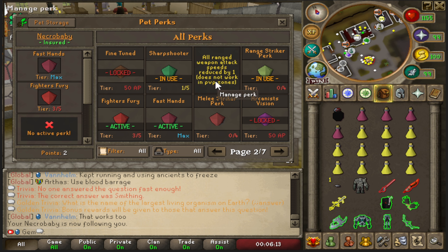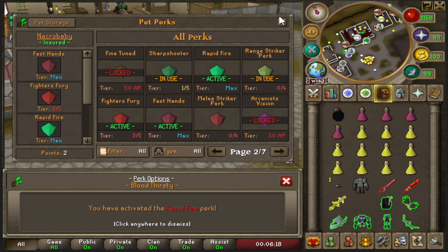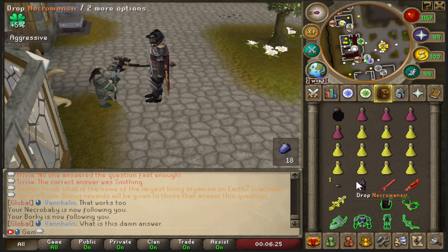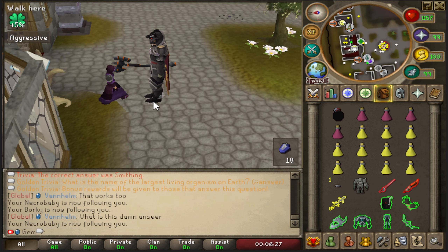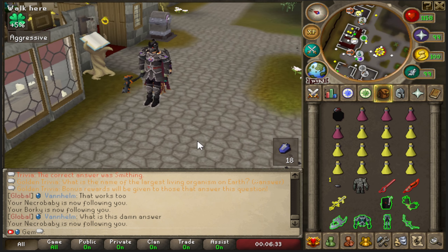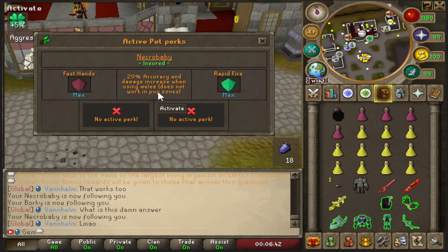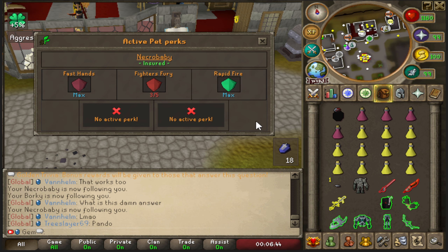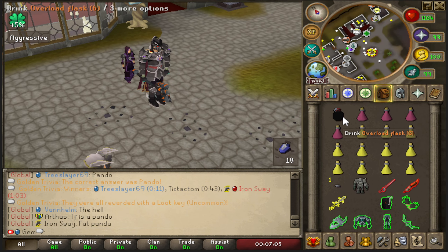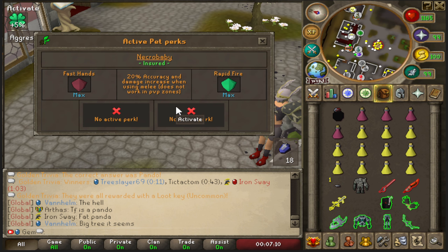I just remembered I want to try dropping a Borky while also having my Necromancer pet out during the TOL raid, just to see if I can switch pets mid-raid. I can do that in the instance zone and many other places, but I'm not sure if it'll work in the raid. If it does, with my Necrobaby I could use Fast Hands, Fighter's Fury, and Overloaded, then switch to ranged perks in the third room - saving doses and improving pet perk management.